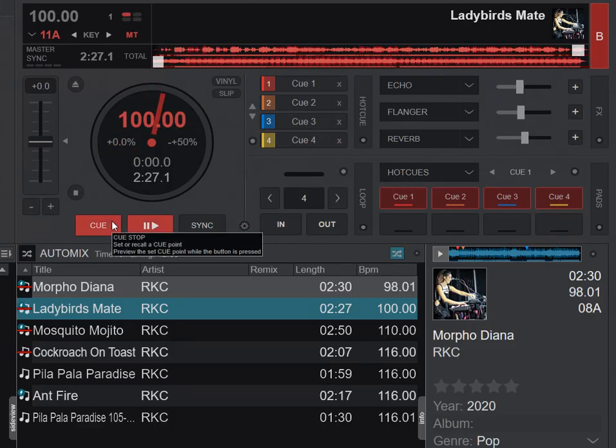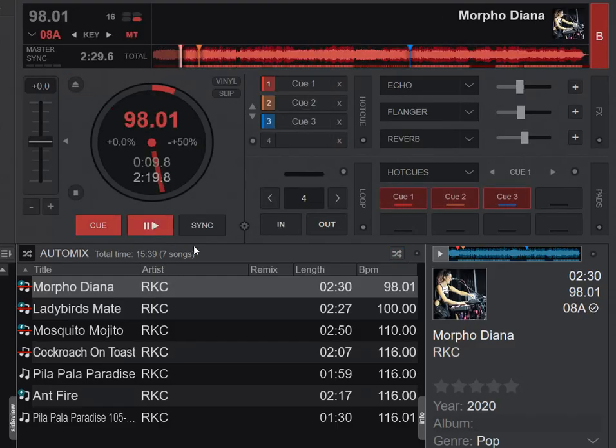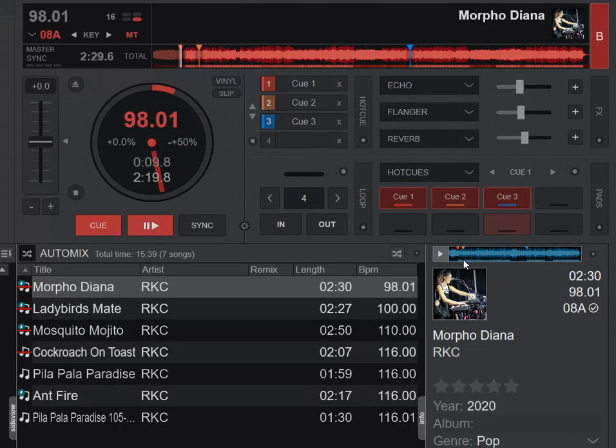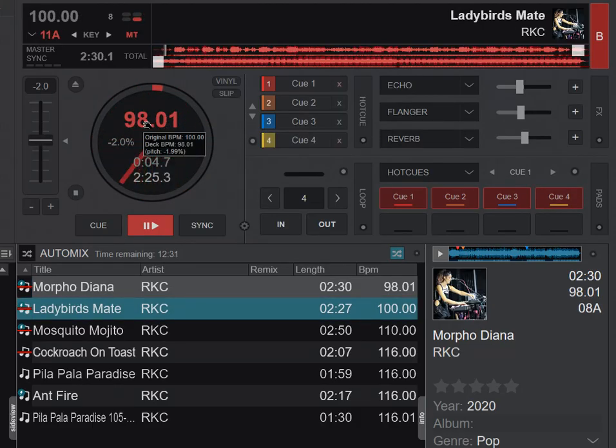And then maybe the more interesting one. So I load the first track, go in here, and pick Keep BPM — the third option — and do the exact same thing again. I start AutoMix and jump to where the AutoMix happens. You can see it now stays on the 98 BPM and changes the slider. So it adjusts the pitch slider to bring the 98 back to 100 back to 98 for the bass track.